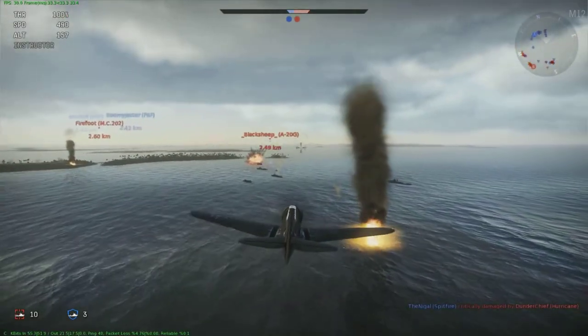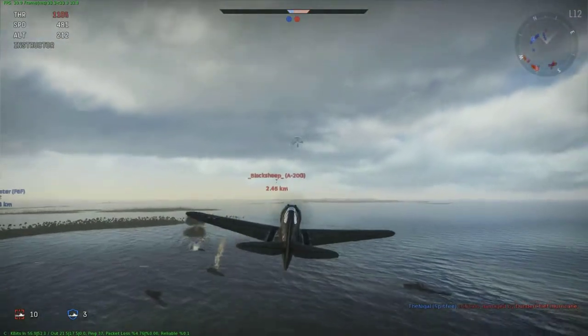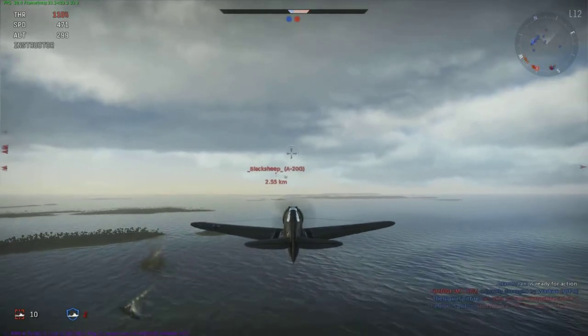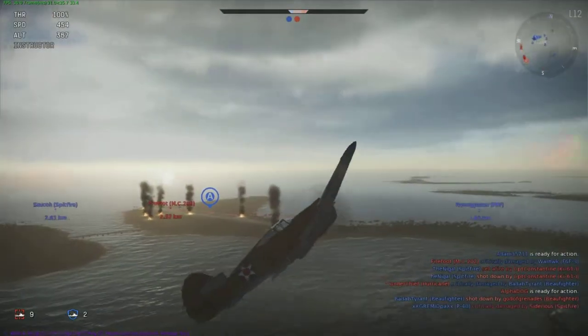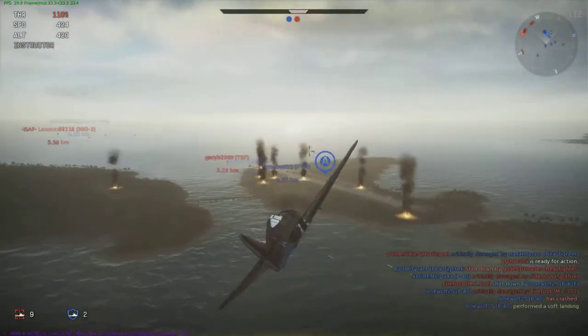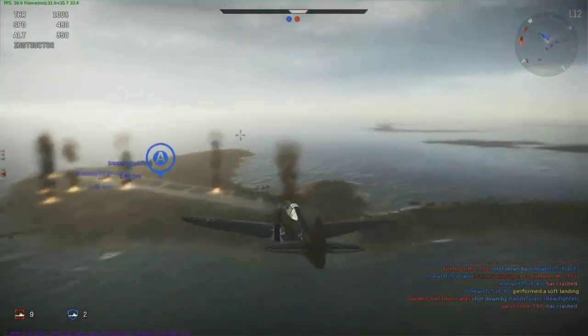If you're flying against tier five, six, or seven planes, they can soak up a lot more damage. Unless you get a lucky shot on a wing, or you hit the cockpit and punch holes through the canopy into the pilot — that can kill them. It's just a matter of finding that sweet spot and getting the right timing to take the shot.